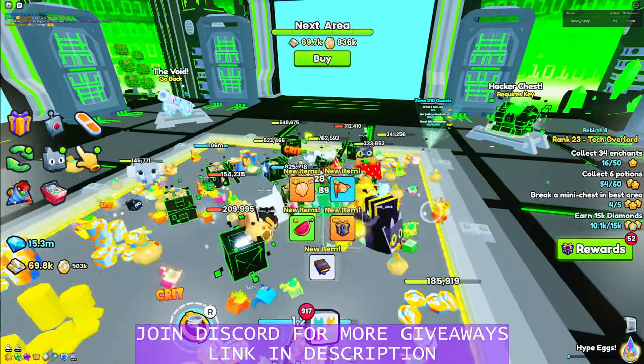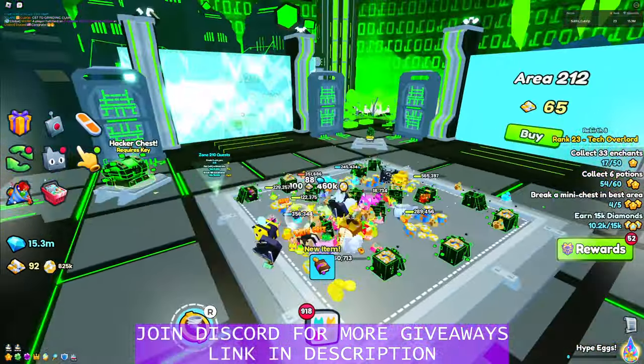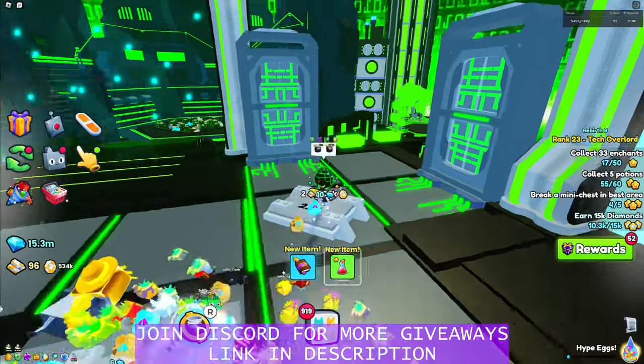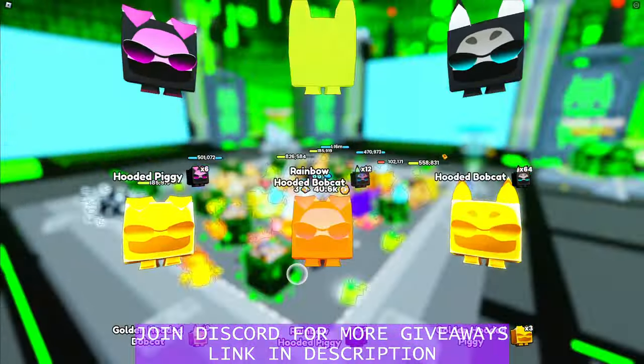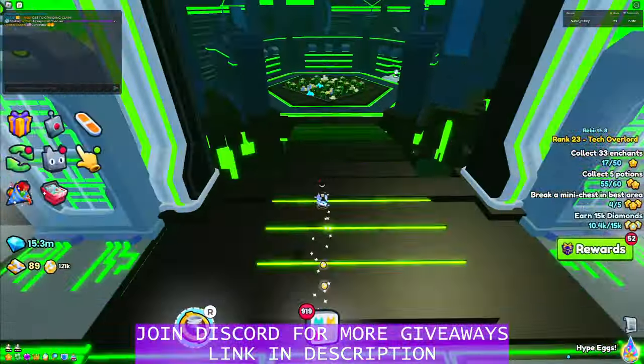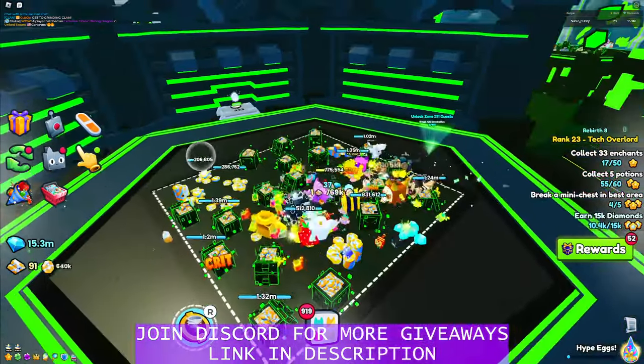We got seashells from this area. We can move on to the next area already. Wait — there are four areas over here. This is the first area right here: Hacker Fortress. Pretty cool.